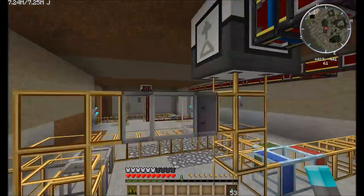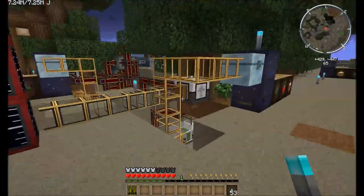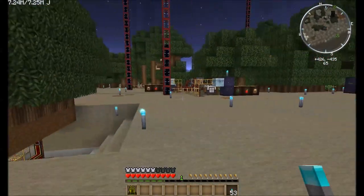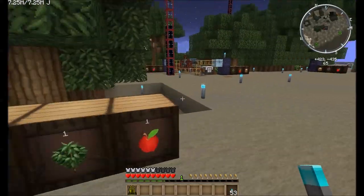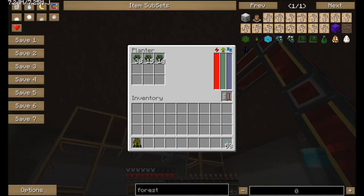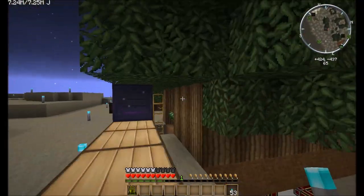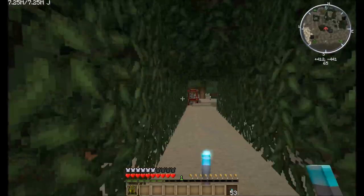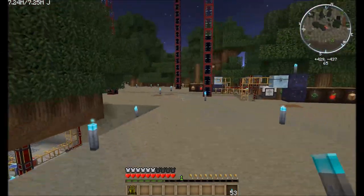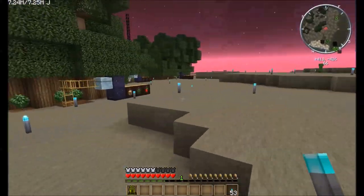Over here we have an iron upgrade, which is an increase of plus two, just to see — here's a base no-upgrade farm, and here's one with an upgrade of two. How much of an impact does that upgrade have after an hour? And then just past here we have our last Mine Factory Reloaded farm with the tin upgrade — plus three. These are all unfertilized, just to compare: what is the difference between a one-block upgrade and a two-block upgrade after an hour in terms of how many trees you get?